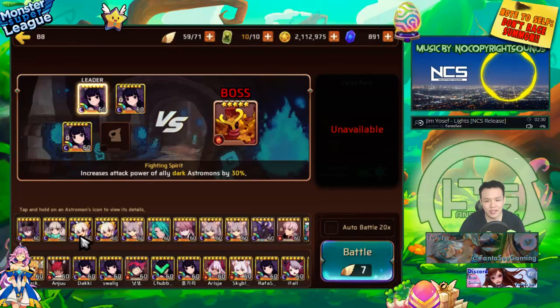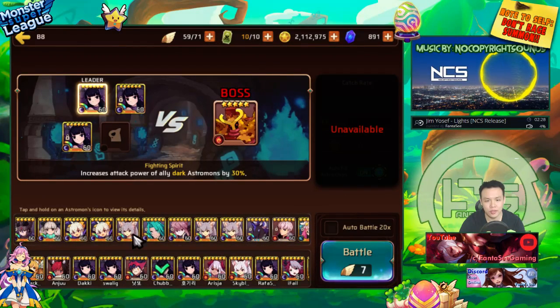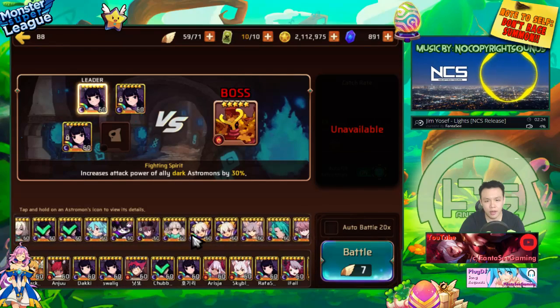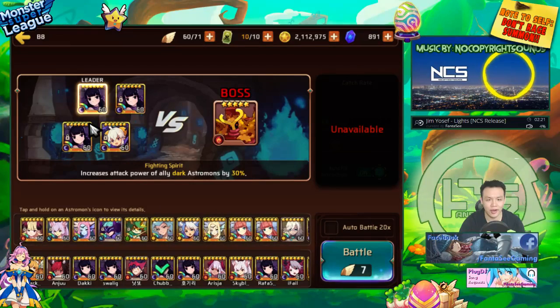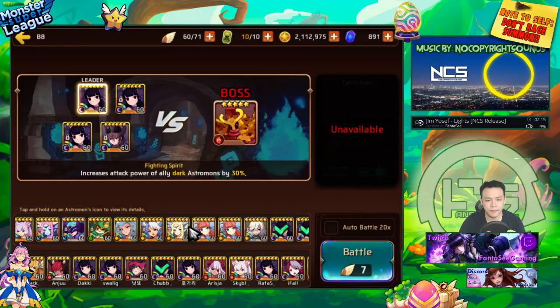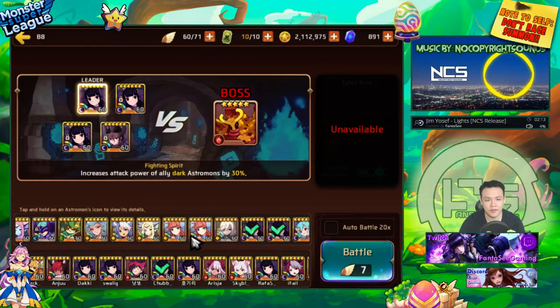For the last slot, since I don't really have anything else, I'll put in dark sea star — it's the only other nuker I've got. Actually, I'll put in dark victoria instead; she does have some attack as well.